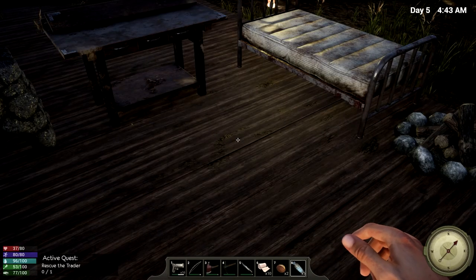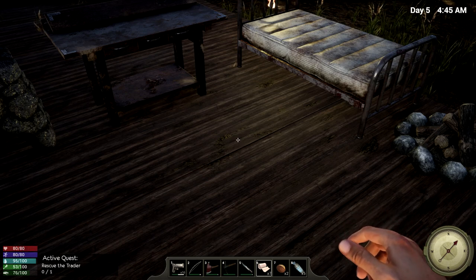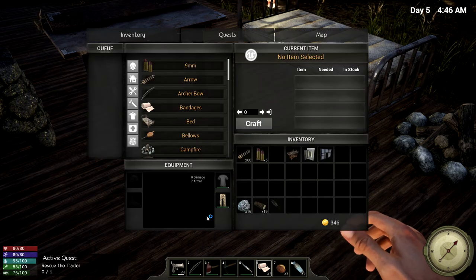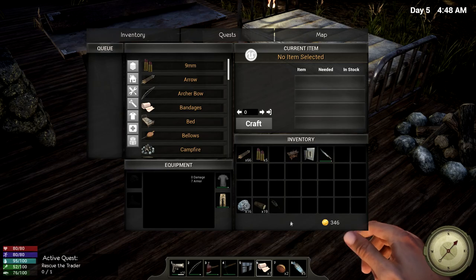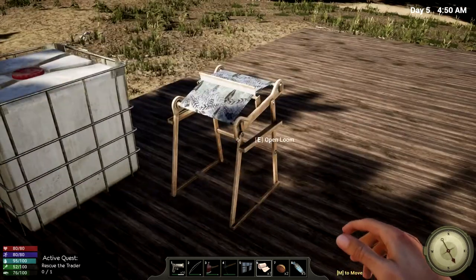Maybe I should just heal up a little bit here. There we go, we are fully healed. We need some protein though. But before we head out, we did craft some stuff. We have the chemistry station, the control panel, and I made a wooden door frame. Let's just try and get some of this placed so we can see what we have.